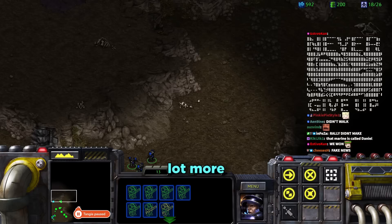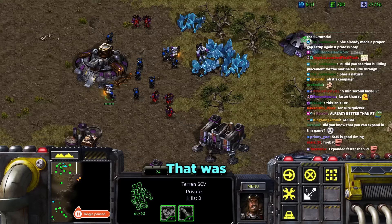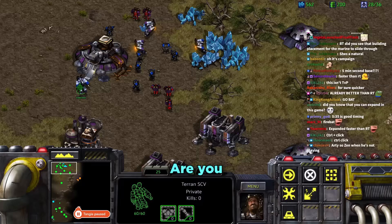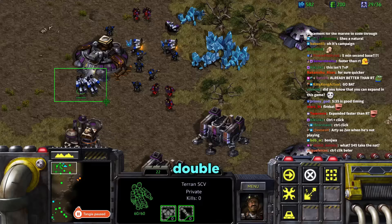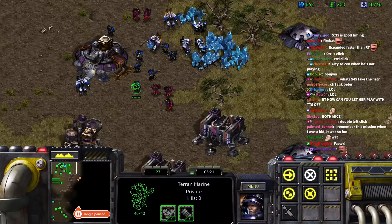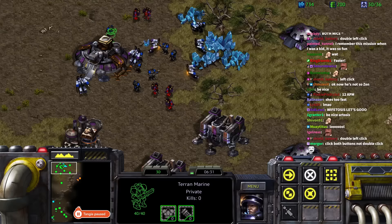Daniel tells Tara to keep attacking since there's more on the map. She asks how to select only SCVs. He says to double-click one. Tara struggles with the double-click speed. Daniel gets increasingly exasperated — she seems unable to double-click fast enough and he accuses her of trolling.